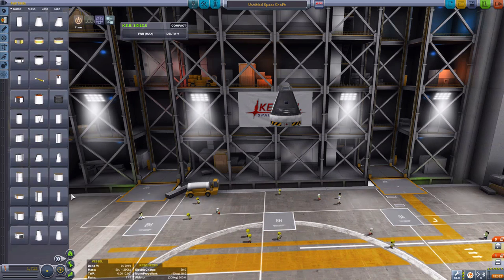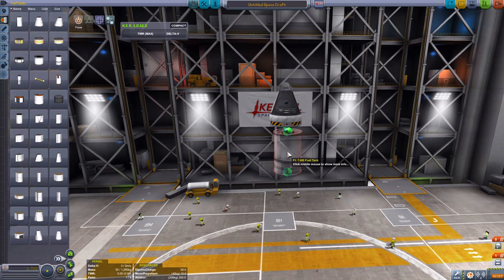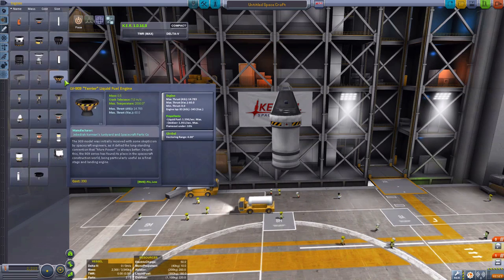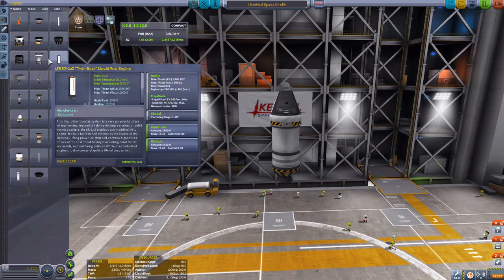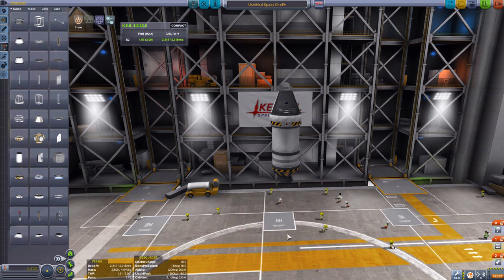Now for the orbit stage. Get the LV-T400 fuel tank, place it under there. Go to the rocket engines, get the LV-909 engine, place it under there. That is the rocket that's going to get you into orbit. But first you need to get out of the atmosphere, so we need another rocket under that. It's always best to do your rocket in stages — that means once you've used fuel you can dump some fuel tanks and the rocket engine, making your rocket lighter to get into orbit.